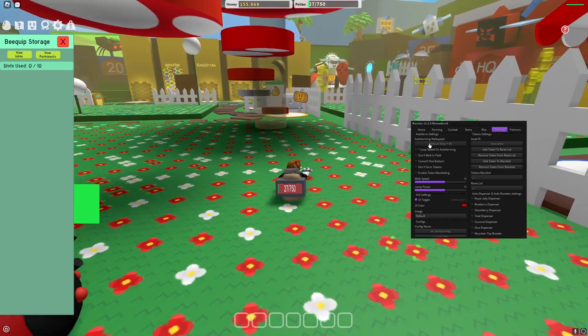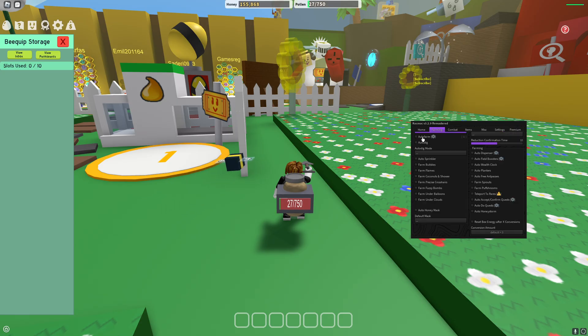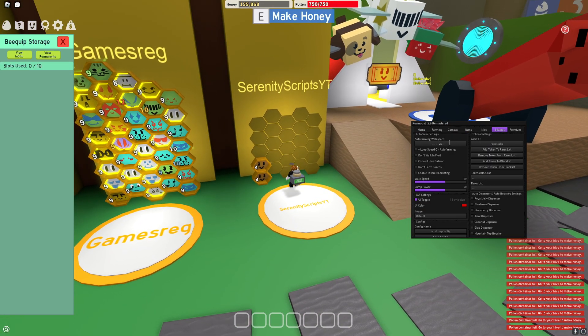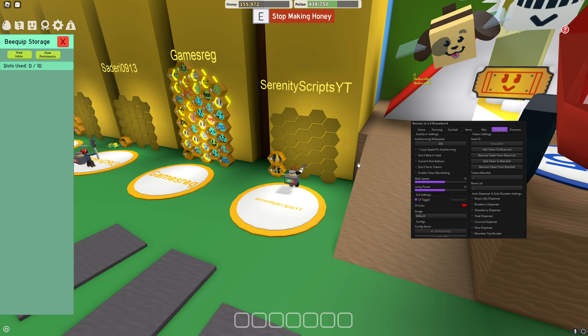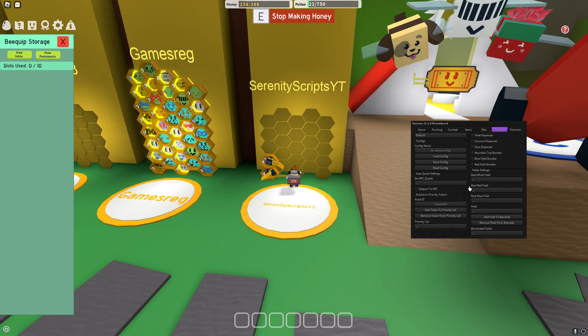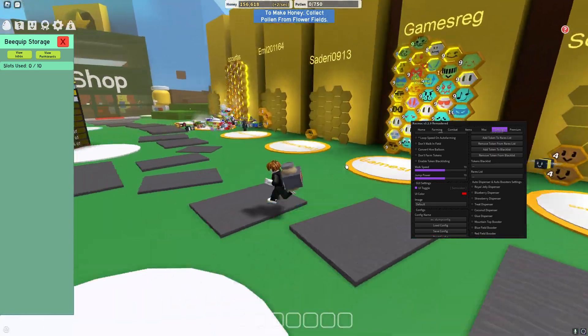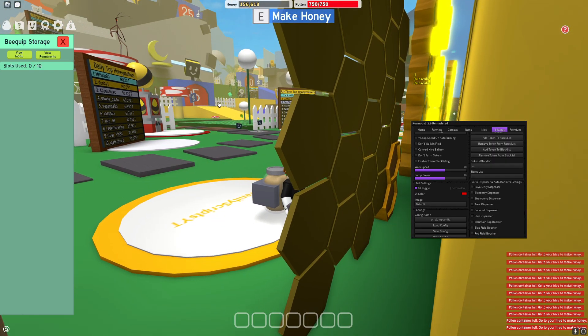In settings, you can turn on the auto farm walk speed. If you want the default value to be higher than 60 — it's currently 60 — if I set it to 100 or 200 and turn on auto farm, you can see it's pretty much instant. I would just leave it at default as it's still pretty quick. There's also loop speed on auto farming, don't walk in field, convert hive balloon, and a bunch of different options I'm not familiar with — don't farm tokens, enable token blacklisting, and more.